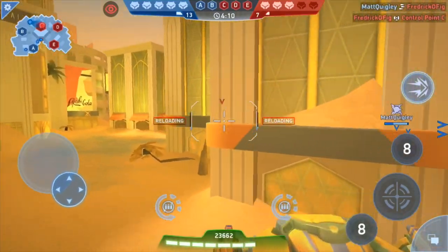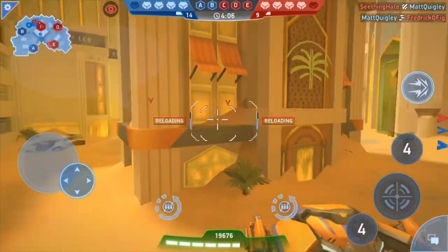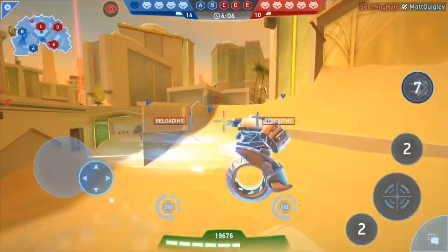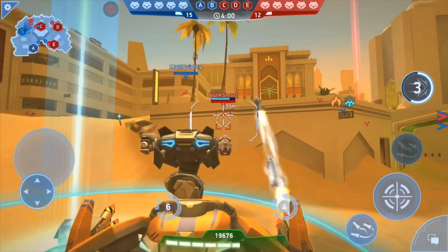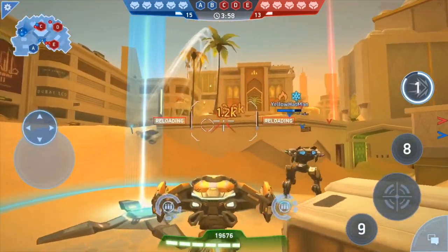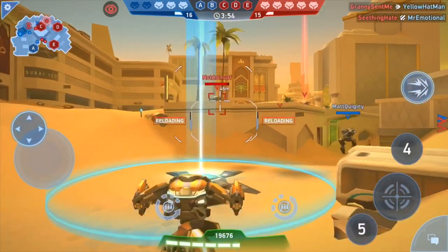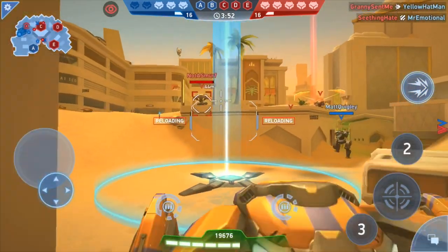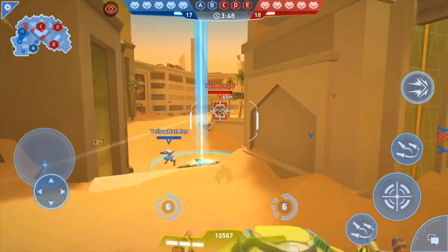Number two: avoid terminator mode. You're John Connor, they're the Terminator — that's how it goes with the enemy AI. Once you're in their sights, they are not going to veer off from you as a target. This can be very difficult, especially when there are multiple enemies on the site all trying to fire at you. Don't be the bait.